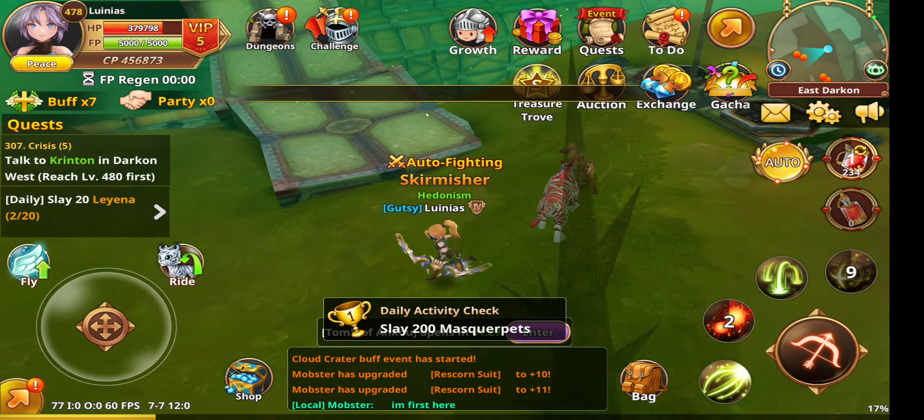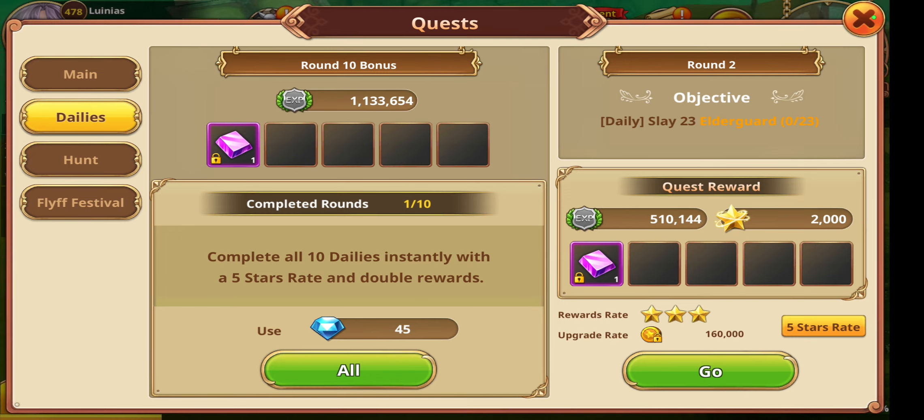Okay, and then basic rewards. As you can see here, this is rewards going to 3 stars, but it's only 1 out of 10. I could do this instantly if I want - it uses 45 diamonds - but I don't have any soulbound diamonds. So I will just continue doing this.